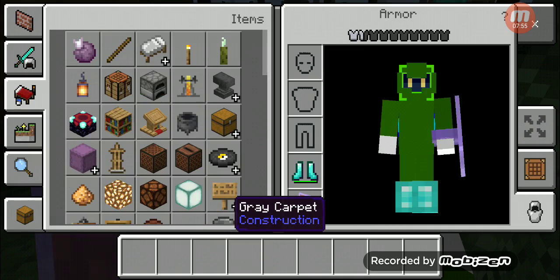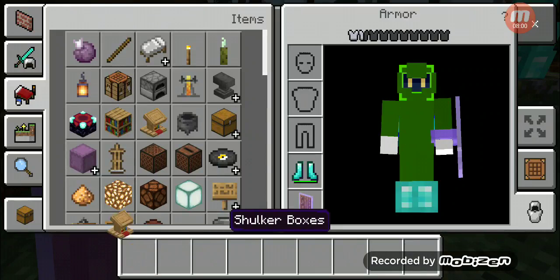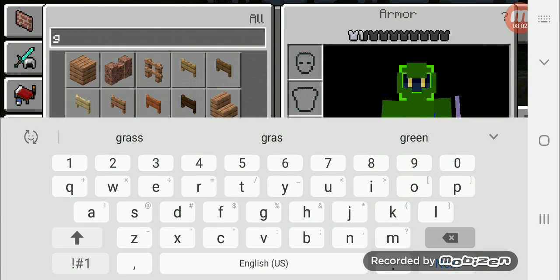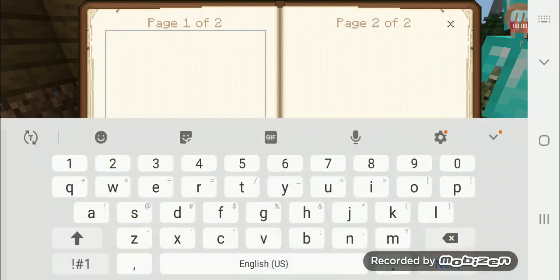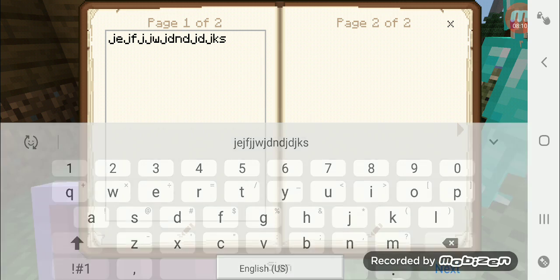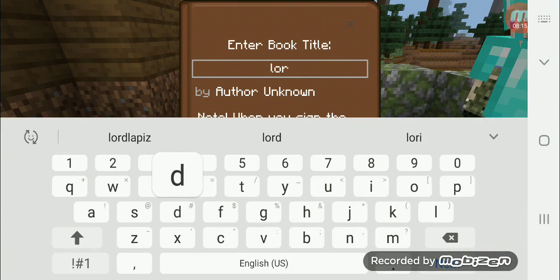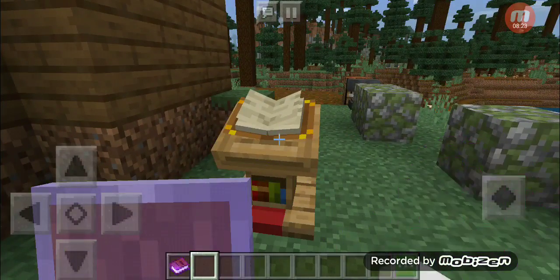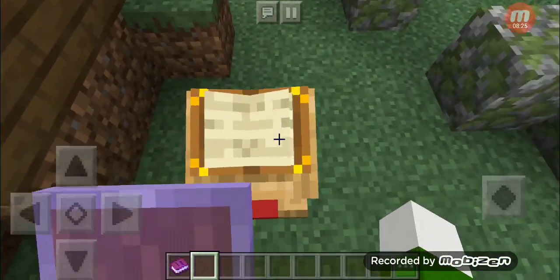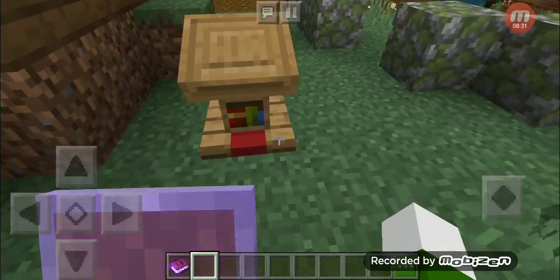Another block added into Minecraft is the lectern. The lectern doesn't really do anything special, but if I were to get a book and quill and simply write something and sign it, I am capable of placing it on the lectern. As soon as I click on it, I can read what I wrote. You can even attach to get the book on the lectern.